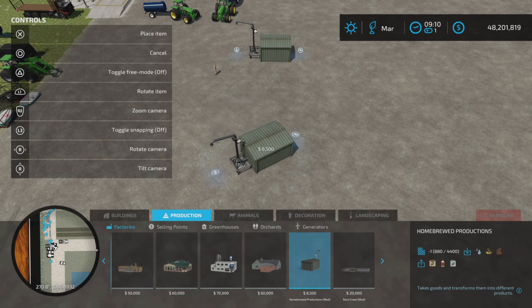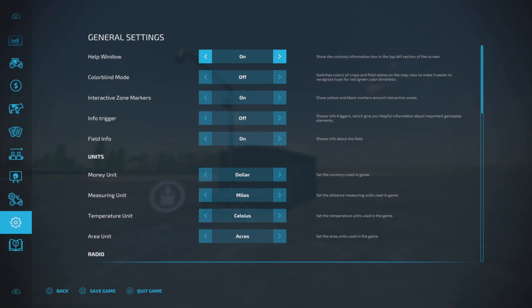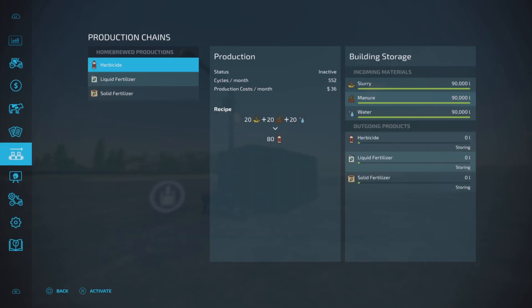This is what it is: $8,500 to place, and we will take a look at the recipe right away. So here is the production — it is a production/factory, and you will be producing either herbicide, liquid fertilizer, or solid fertilizer.